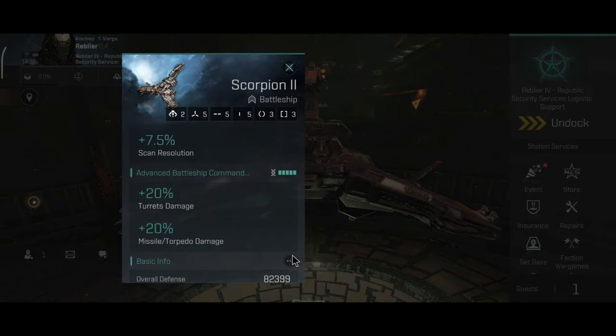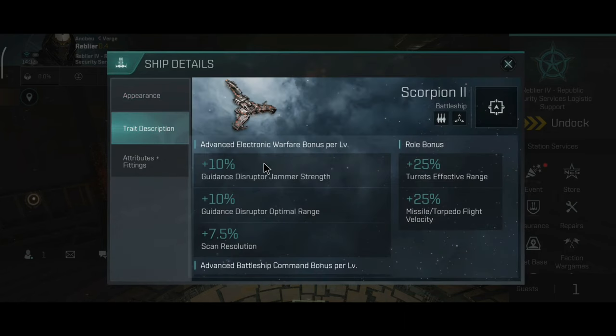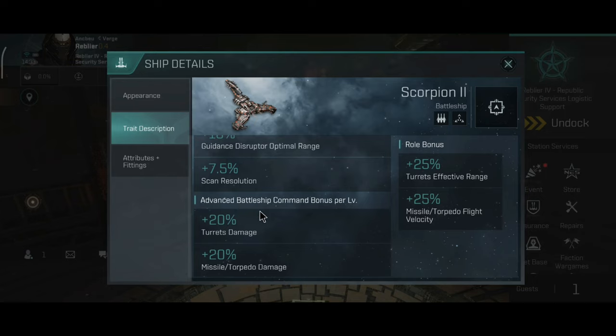Let's take a look at the ship trait description. The raw bonus gives you plus 25% turret effective range and plus 25% missile torpedo flight velocity. The advanced electronic warfare bonus gives plus 10% guidance disruptor jamming strength, plus 10% guidance disruptor optimal range, plus 7.5% scan resolution. The advanced battleship command bonus per level gives plus 20% turret damage and plus 20% missile torpedo damage.